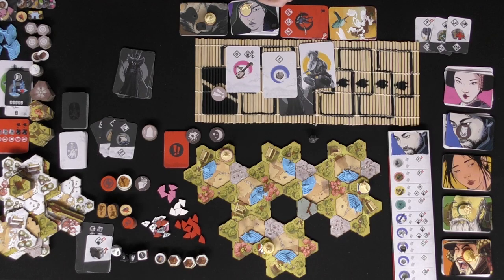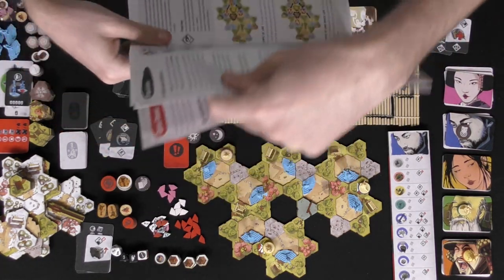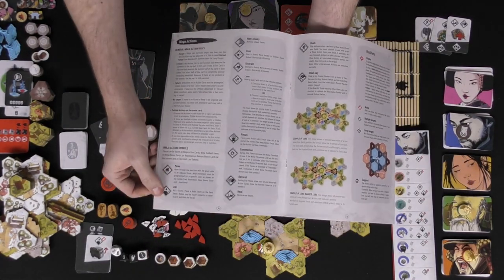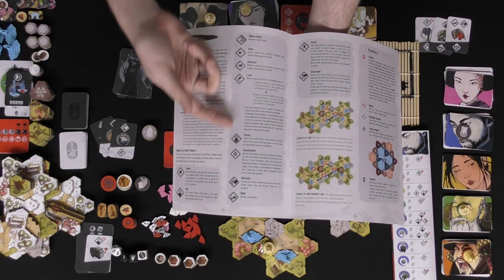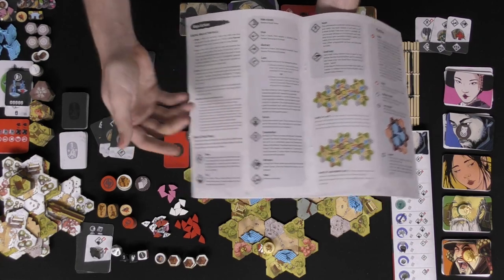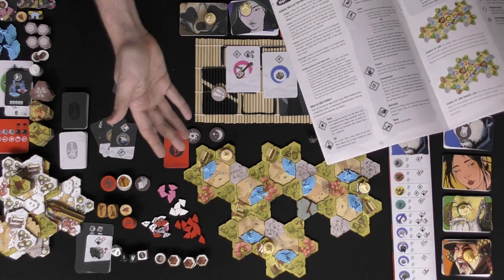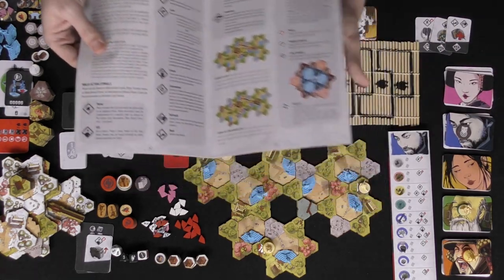There are a ton of different actions in the rulebook illustrating all the different actions for ninjas. You could be moving or killing units, stunning or distracting them, luring them away, causing a commotion, focusing a different character, or refreshing your hand size — because once you play these cards they're removed for that round until you gain them back from a refresh action. You can also heal, steal keys, or rush.